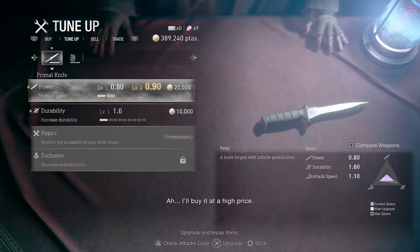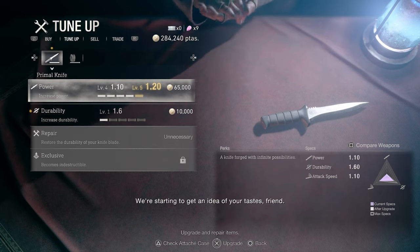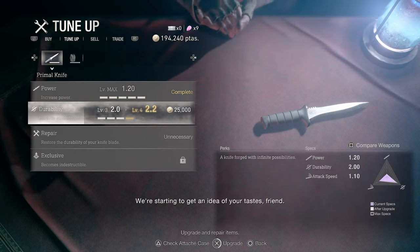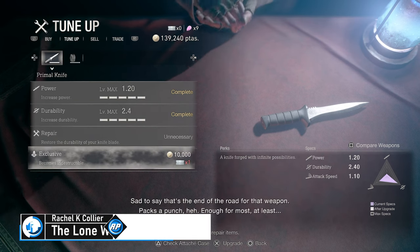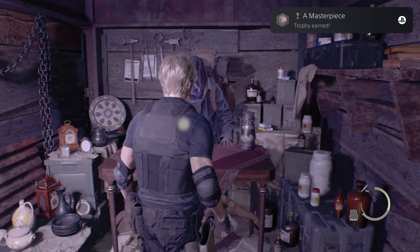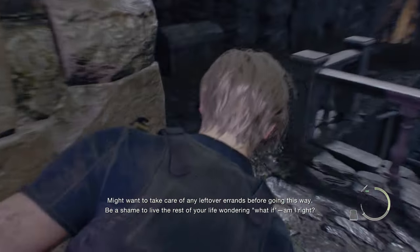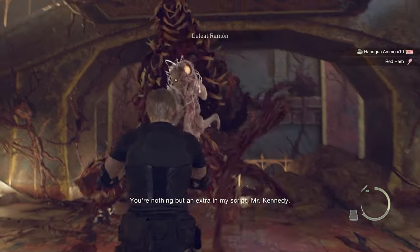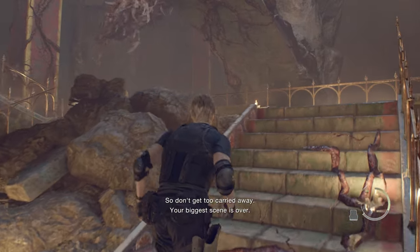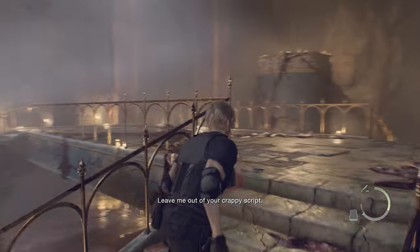The Primal Knife starts off as a reasonably strong secondary knife. Once you unlock the exclusive upgrade — which requires an exclusive ticket for 40 spinels from the merchant, or 10,000 pesetas — it gains infinite durability. 10,000 pesetas is a steal for such a powerful upgrade. This means that anytime you get grabbed, you can instantly use the Primal Knife to free yourself without worrying about destroying its durability, not to mention parrying or attacking as much as you see fit.